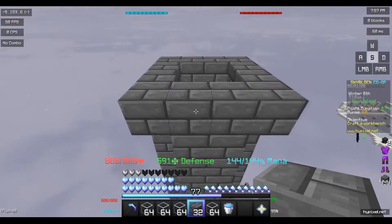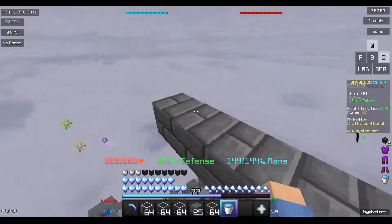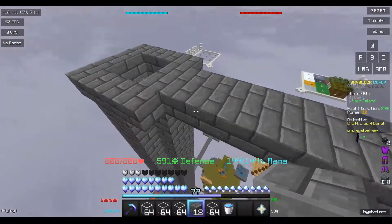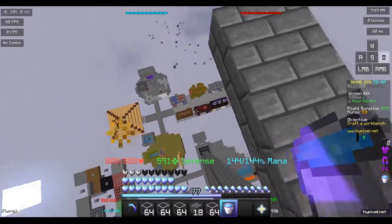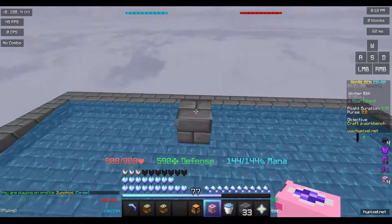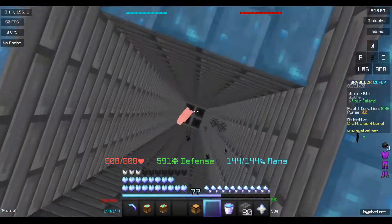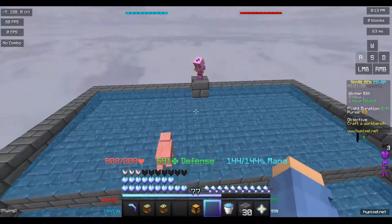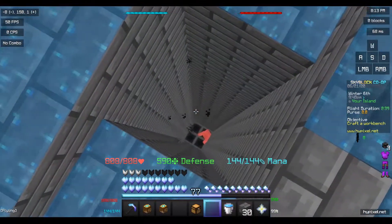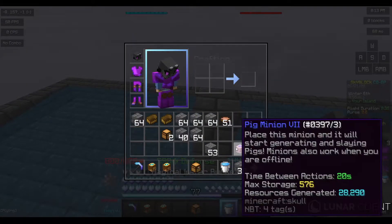Water goes out eight blocks, so we count three, four, five, six, seven, eight. To test it, just do this and see if it works — making sure it's not going to fall into the farm wrong. There you go — goodbye pigs. The pigmas massacre has started!